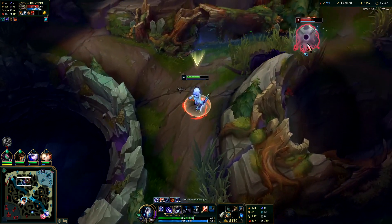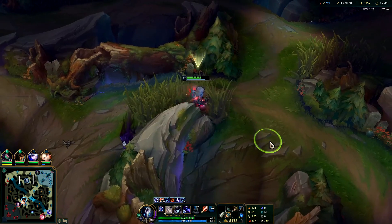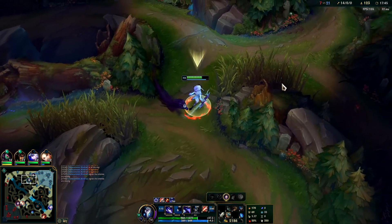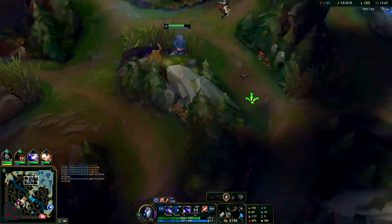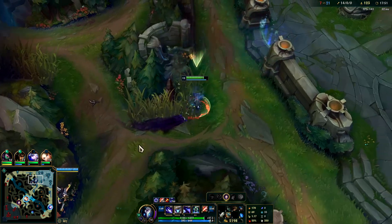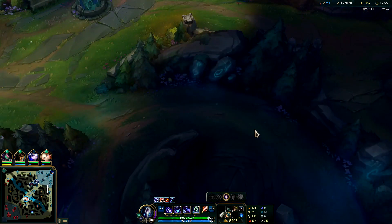I'm going to send my W after him. Your W is a good tool for vision — almost like a fake ward. He must be in this bush somewhere. That just gave me heartburn.